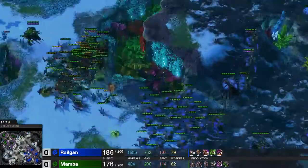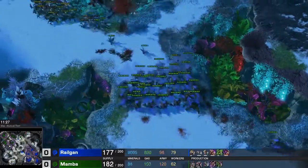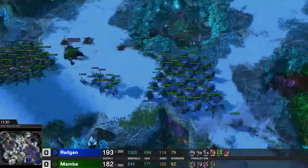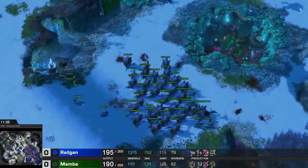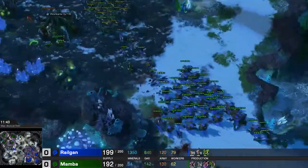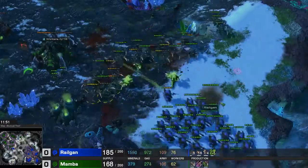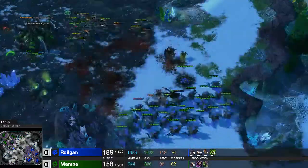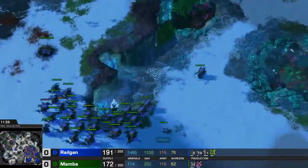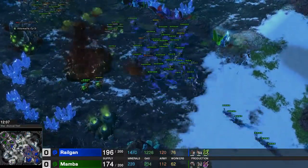We are countering a little bit with zerglings over here, trying to force him to make a move, and right here we see a lot of hydralisks pushing out. They still don't have the movement speed upgrade but they have the range upgrade, and the range is so huge right now — like it is a huge amount of range. We have that one lurker that we can burrow to do even more damage. Look at that range. Beautiful.